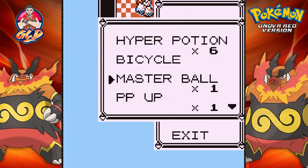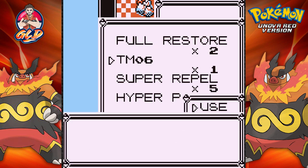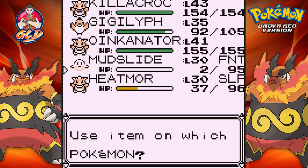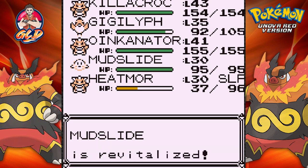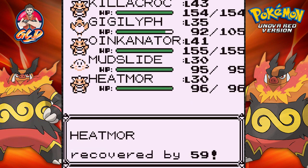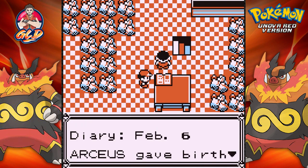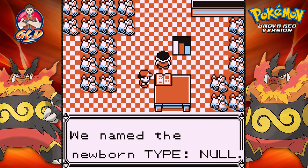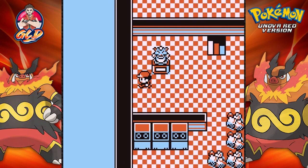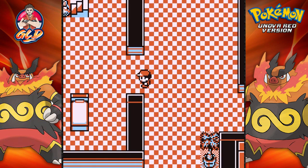Let's go ahead and delete some stuff. TM06 — that's Toxic, you could give it to anybody. Let's use a max revive on Mudslide — we can find max revives everywhere. Full restore — let's give that to Heatmor. Found ourselves a max potion — not bad. And the diary reads: 'Arceus gave birth. We named the newborn Type: Null.' Wow! Now we're going into Sun and Moon territory, which I still need to complete. This is getting stranger and stranger.